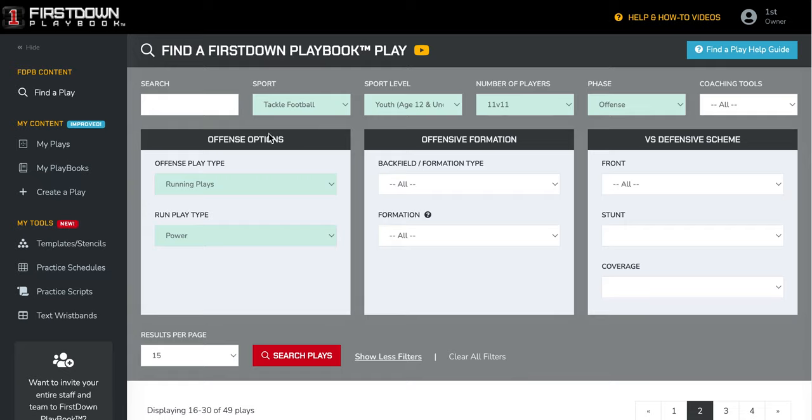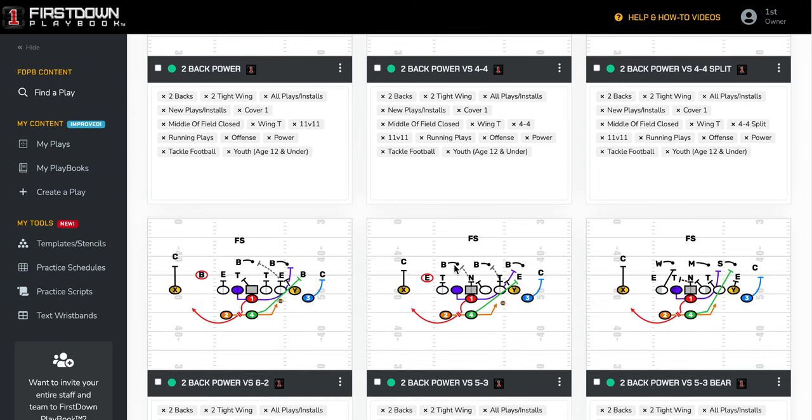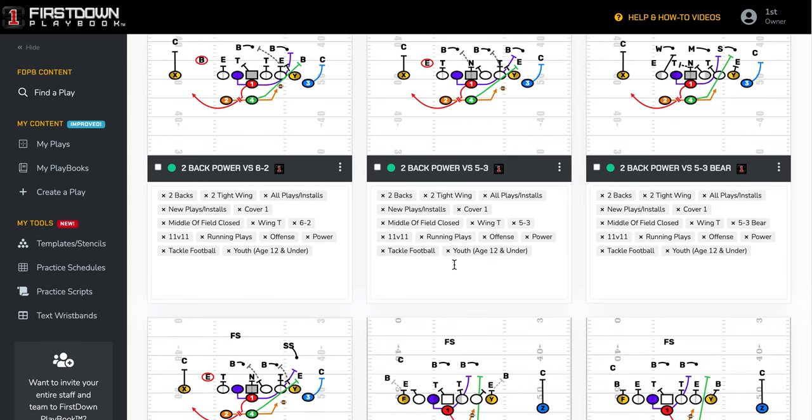When you go into first down playbook today, you're going to see more Wing-T plays and more power plays, and we'll be adding youth football plays on a weekly basis throughout the months of August, September, and even October.